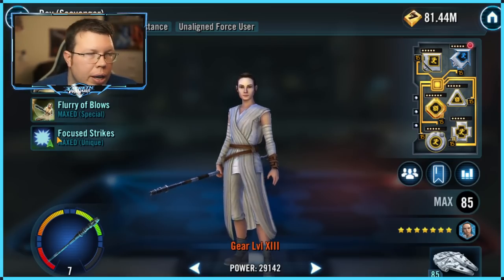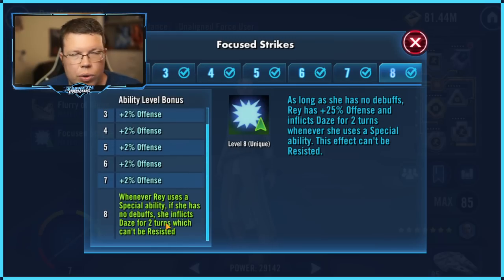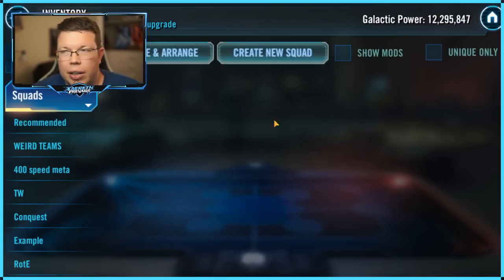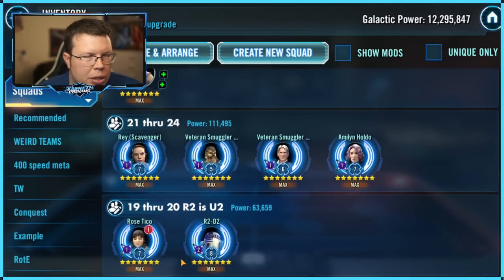Scavenger Rey — this would be decent if you used her that much, but you just don't find much use for her. Even though she hits like a Force Truck, as I referenced in my last video, she applies Daze. It's also contingent on her having no debuffs, which is hard to control. The Daze can't be resisted — that's cool — but it's just not that strong, frankly. You don't use Scavenger Rey that much, and it's all contingent on her not being debuffed.